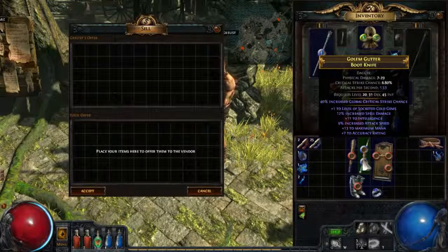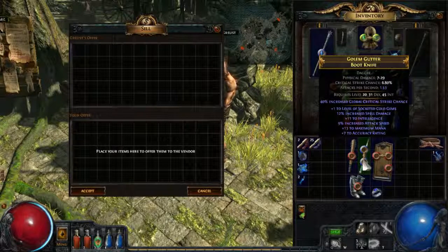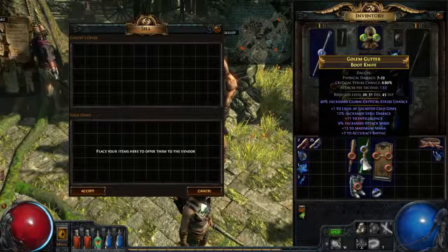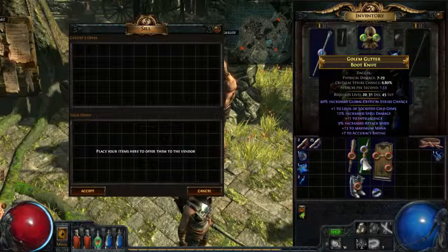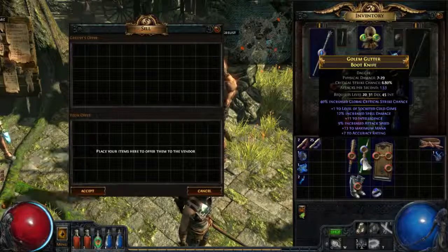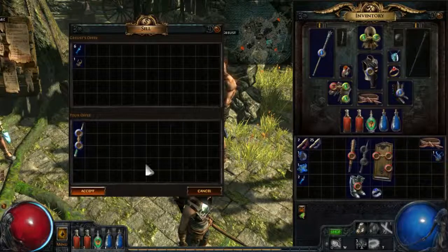Here we have one level to socketed cold gems and spell damage, intelligence and mana. Those four work together. Attack speed doesn't do anything for spells, and cast speed might have been good on this one. Accuracy again doesn't do anything for spells, so that's wasted. So we have four stats that work together and another two that are wasted. The spell damage roll is pretty low and the mana roll is also relatively low. Overall it's just not good enough so we're going to sell it, and because of the plus one to socket we actually get an alchemy shard from this one.